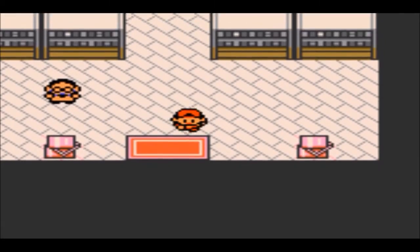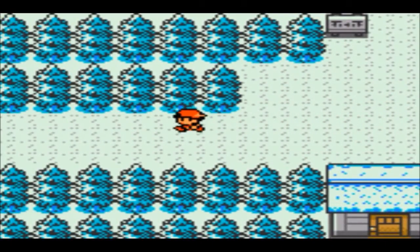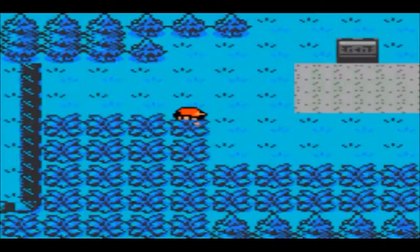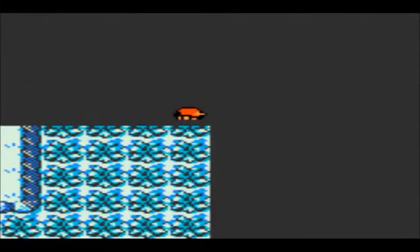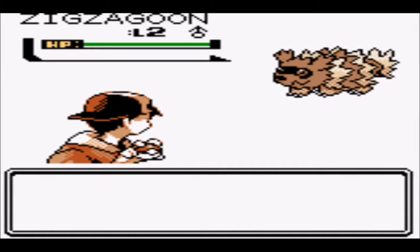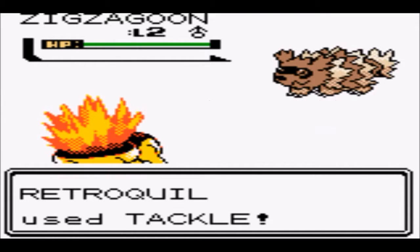We get our Pokeballs from Professor Elm — I probably didn't need to buy those Pokeballs I already purchased. Oh well, we have many Pokeballs now. So if we did find that Phanpy route we were looking for earlier, we'd be very well stocked. We find a Zigzagoon but I'm not really interested in catching one, so I'll just knock it out for experience.